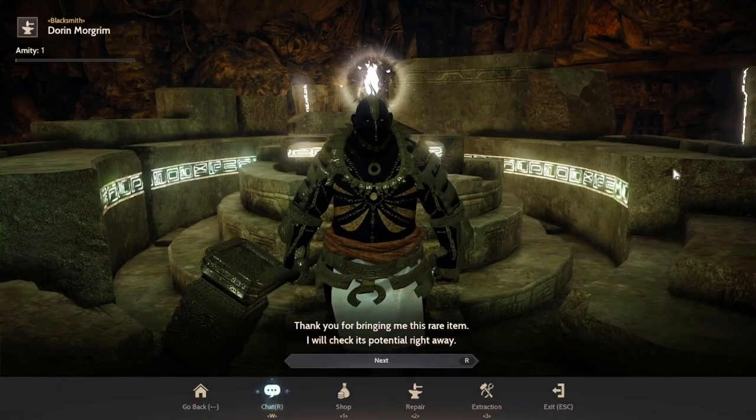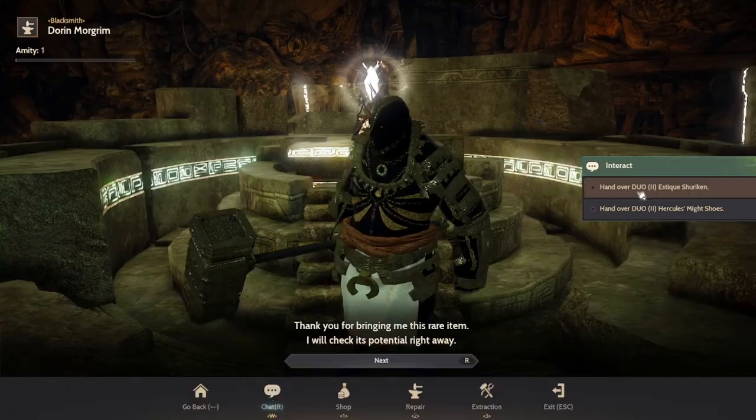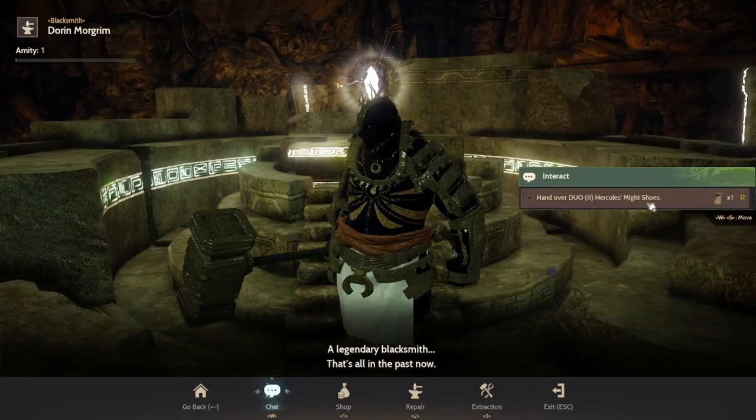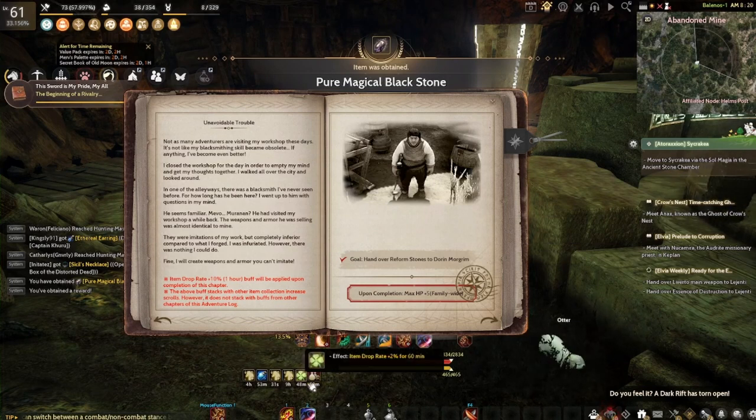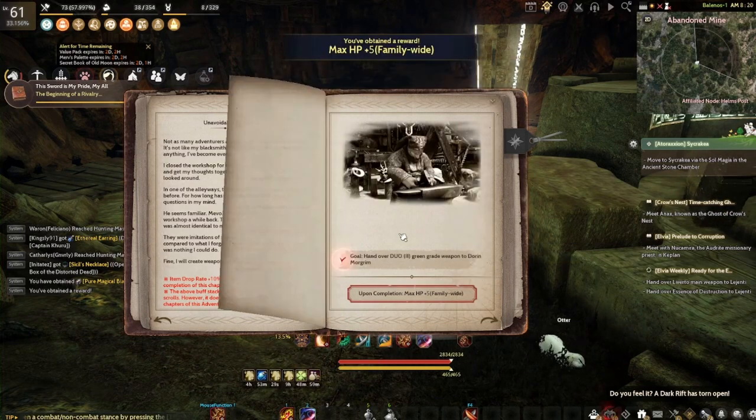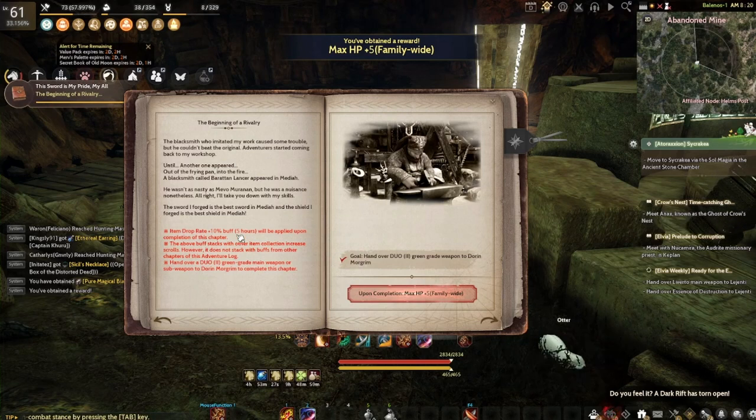Dorin Margrim: turn in various weapons and armors that can be bought from the market. You can turn in the items all at once, but you can choose to claim the rewards one by one if you want to make use of the item drop rate buffs. Just make sure that you don't forget to claim the permanent stats.